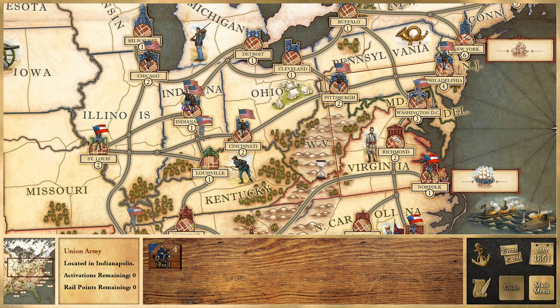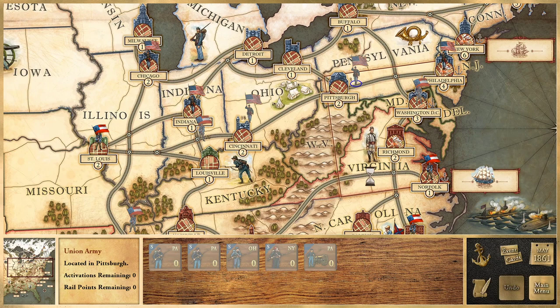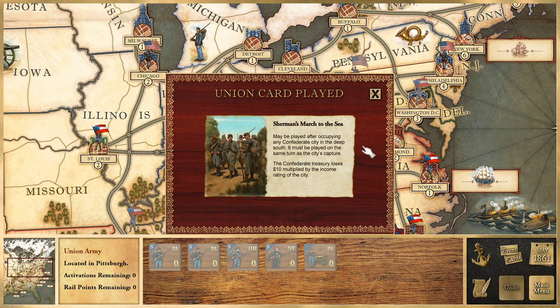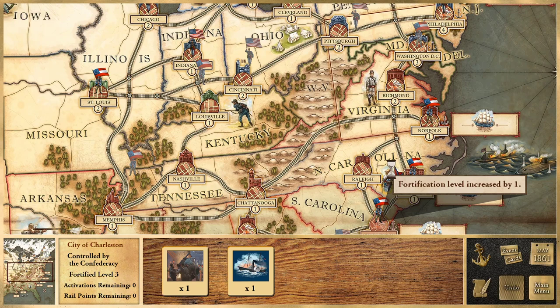The Union then plays 'Sherman's March to the Sea,' which can be played after occupying any Confederate city in the deep South and must be played on the same turn as the city's capture. The Confederate Treasury loses ten dollars multiplied by the income rating of the city — thankfully it's a rating of one, so I lose ten dollars. That really hurts. There's also a random chance each turn that all cities get a fortification increase, at about a 10% chance per city.